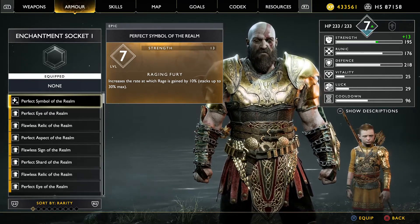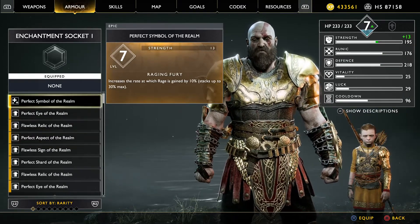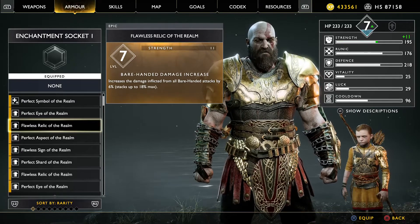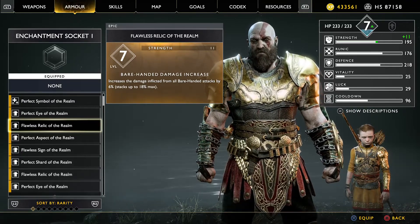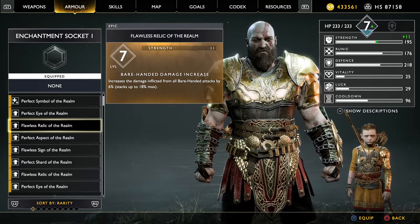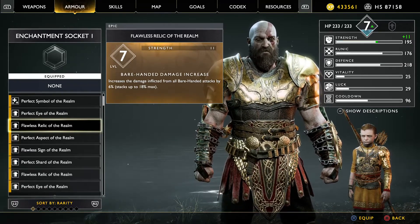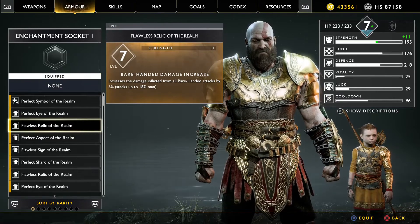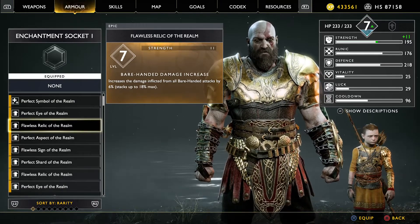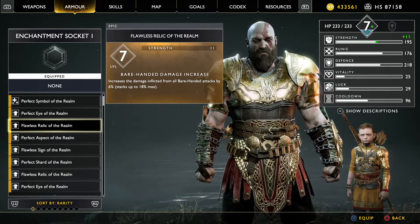A lot of these Perfect and Flawless ones I'm going through in the list here are drops from the chests I found after doing Surtr's Hidden Trials. In Niflheim, similarly, any enemy in the entire maze will have a chance at dropping epic enchantments. They're in the optional areas where you usually find the mini bosses, and it's the mini bosses themselves that actually end up dropping the really tasty epic enchantments.